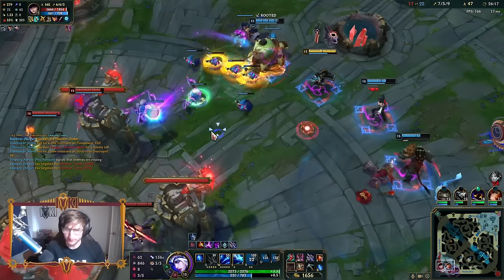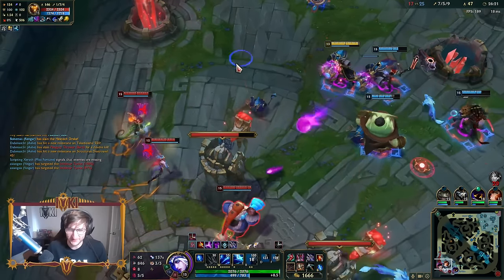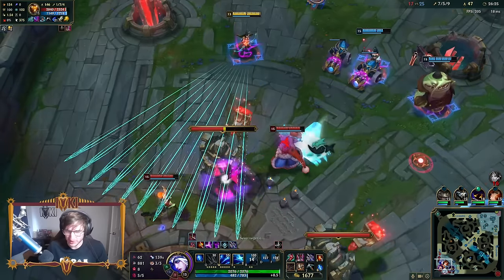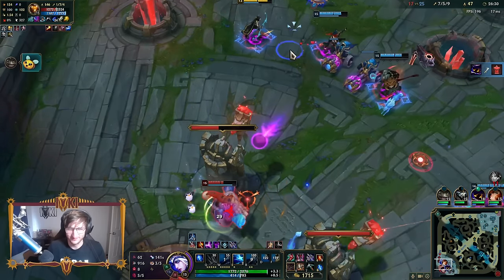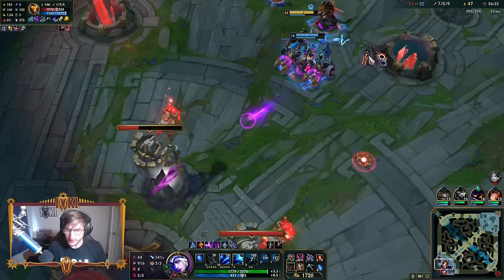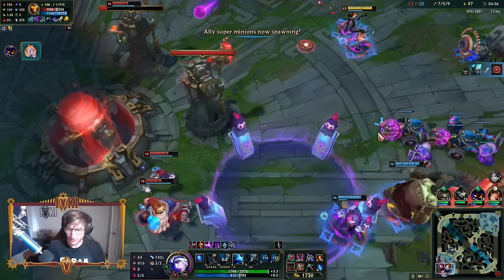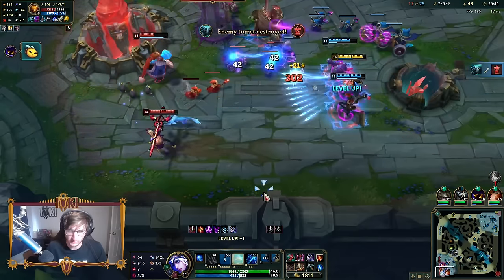Now my Ws are proccing Hextech Soul and Imperial Mandate. I'm zapping them - I'm literally like a lightning mage. This right here is a very nice place to be in as Ashe support, because it's just back to that Chinese water torture strat. I'm ulting.